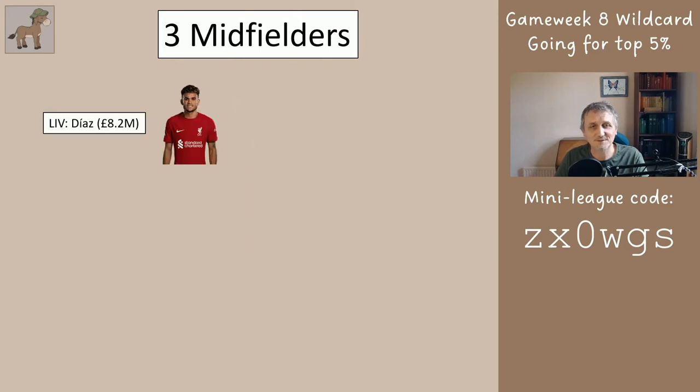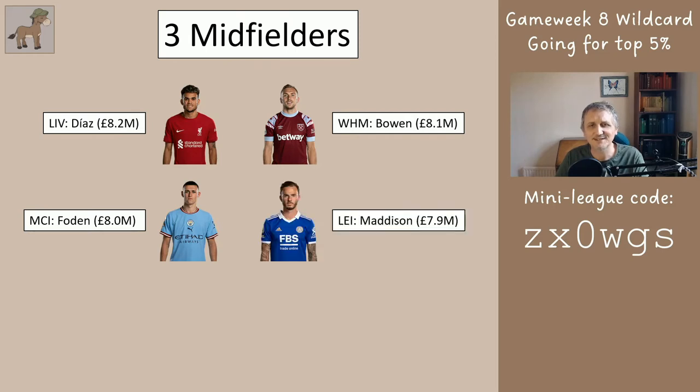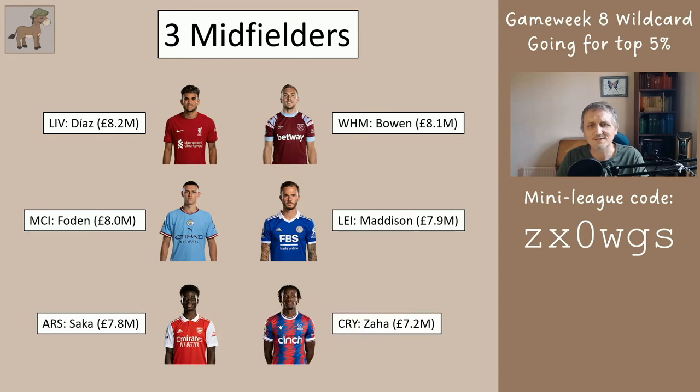You want to choose three of these midfielders: Luis Diaz, Jarrod Bowen, Foden from Man City, Maddison from Leicester, Saka from Arsenal, and Zaha from Palace. Over the next few weeks these could all score very similar points. In the immediate future Maddison and Bowen may do quite well, but between now and the World Cup there may not be an awful lot of difference between them. If there's a team or player you particularly like or don't like it's okay to let that affect your decision. If you're just joining in and don't have enough money you may be forced to take one of the slightly cheaper players. Note that Luis Diaz and Zaha are not playing this week.